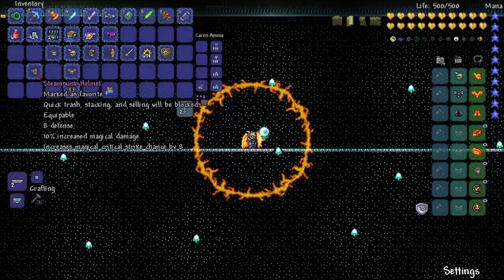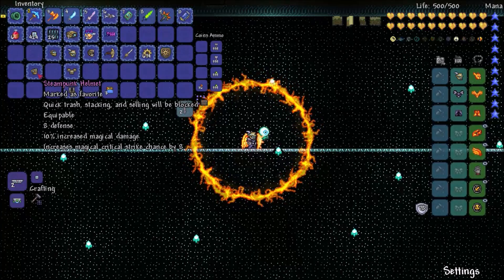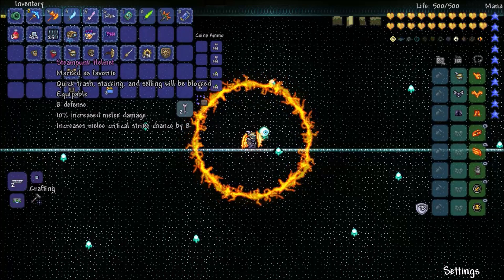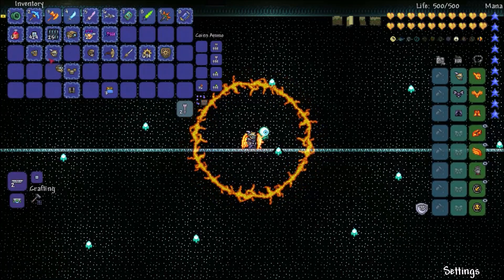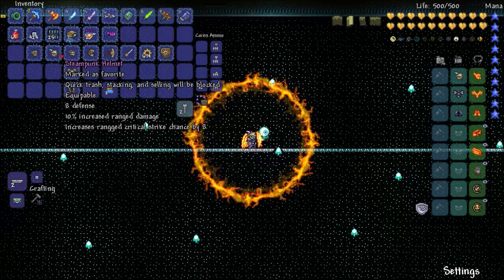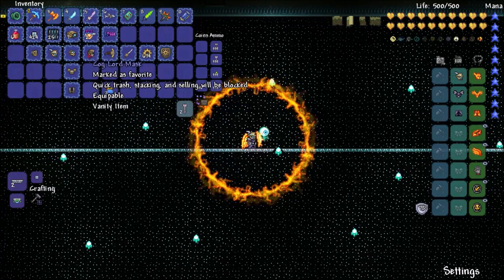The steampunk helmet: 8 defense, 10% increased magic damage, and 8% magic crit. That's the mage helmet. And then the ranger — no, that's the melee, I'm sorry. This one is ranger. Increases 10% range damage and 8% crit. It's pretty good, and they all do that. And then there's the Coglord mask.